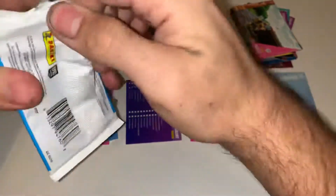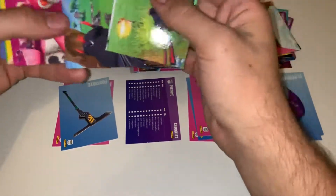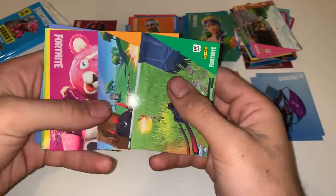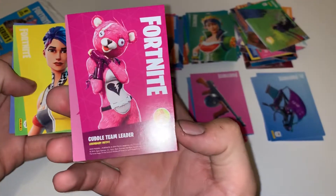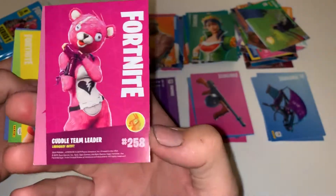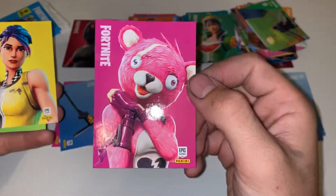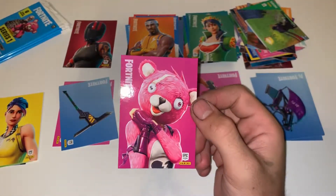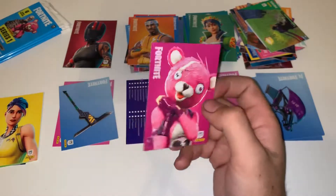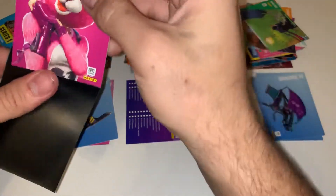Alright guys, four more packs. Hopefully we get at least something — maybe at least a legendary. Screenshots — oh, oh, oh! As soon as I said I hope we get a legendary, we got Cuddle Team Leader! I like this bear skin, it's got it in like almost every holiday and it looks cool. I'm gonna go ahead and sleeve it up — it's a legendary, why not. So Cuddle Team Leader right there.